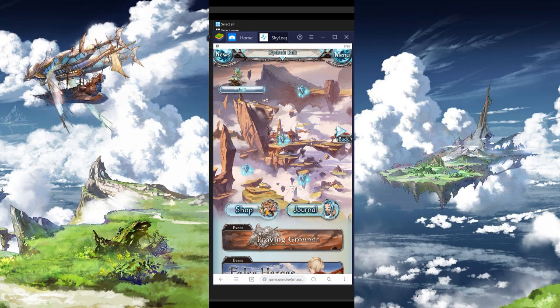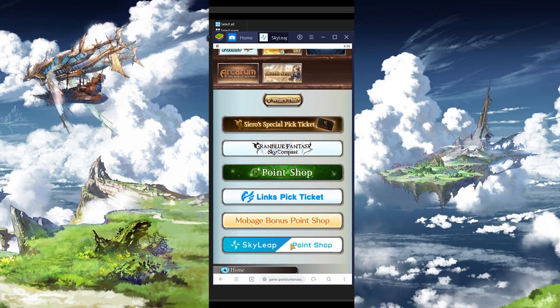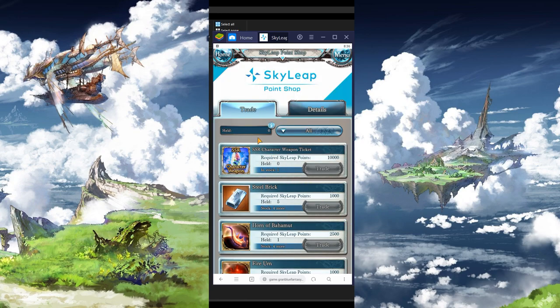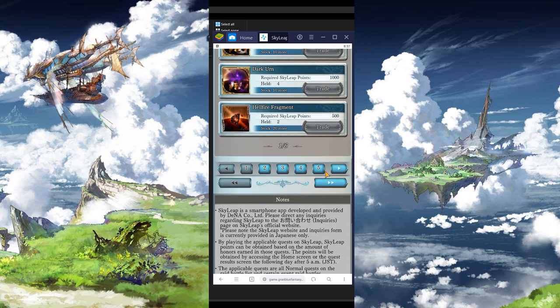And here, if you go to Shop, you will notice that there is this option — Skyly Pawn Shop. Open it and you will notice all the different rewards that you can get with Skyly Pawns.